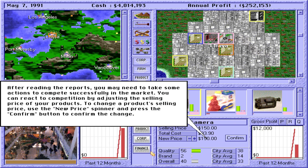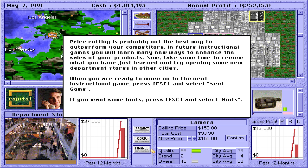After reading the reports, you may need to take some actions to compete successfully in the market. You can react to competition by adjusting the selling price of your products. To change a product's selling price, use the new price spinner and press the Confirm button to confirm the change. Price cutting is probably not the best way to outperform your competitors. In future instructional games, you will learn many new ways to enhance the sales of your products.